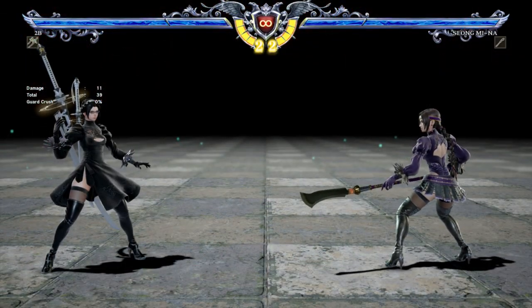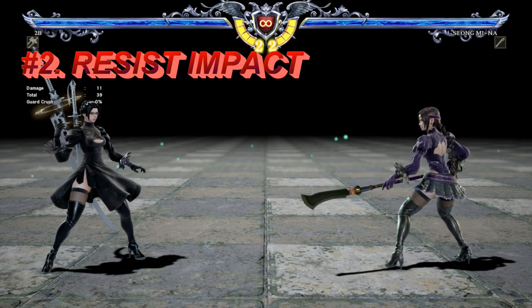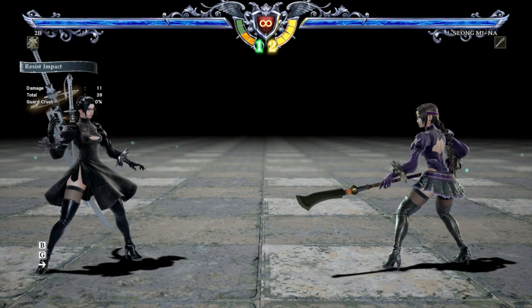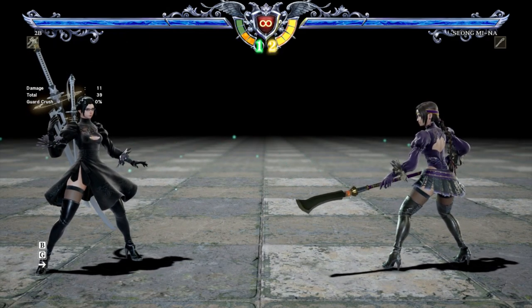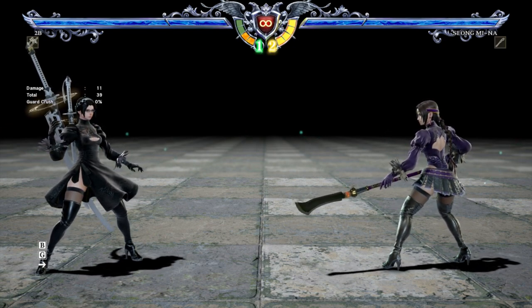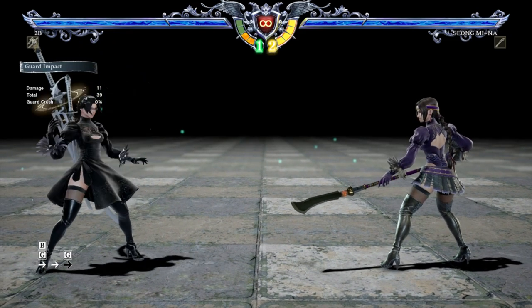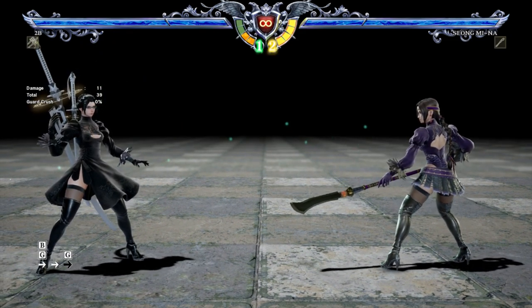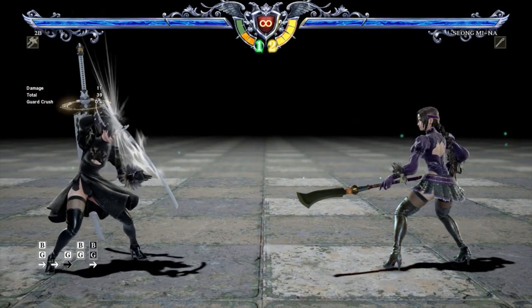The second mechanic that we're going to take a look at is called Resist Impact. It's inputted by 6B plus G or 4B plus G. It costs a quarter of your meter, or half of a Soul Gauge bar. What it does is it defends against pretty much everything. Whereas a normal GI would defend against all high, mid, or low attacks along with throws, a Resist Impact defends against all of that plus break attacks and unblockables.